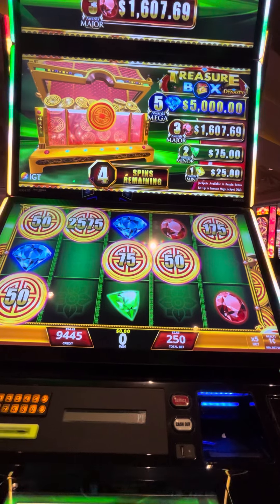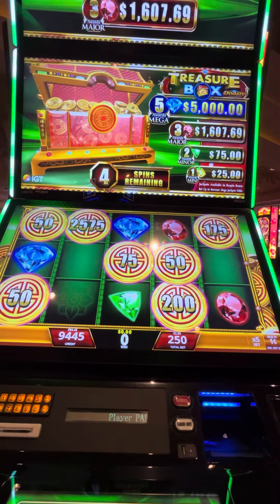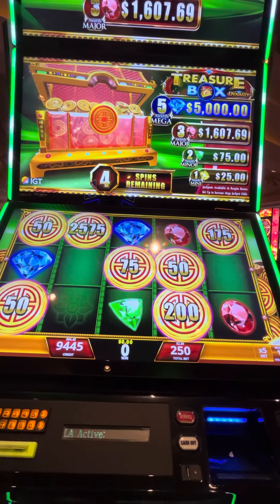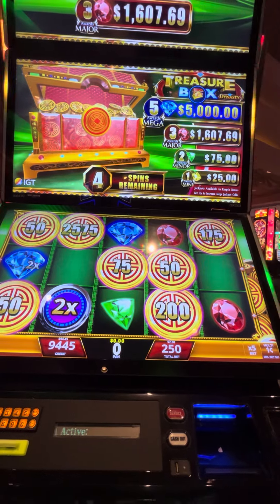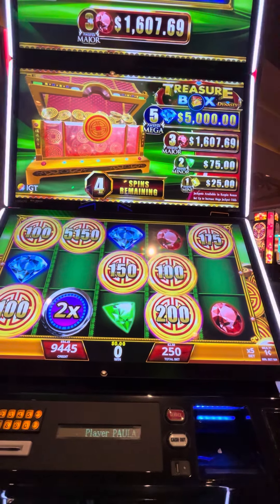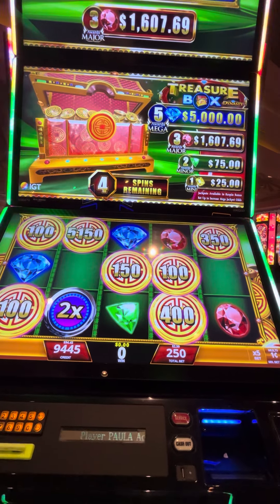All right, bring us that green diamond. All right, three more spots, let's fill them in. Yes, two times. That one ball is $51.50. That's awesome. Now a box.